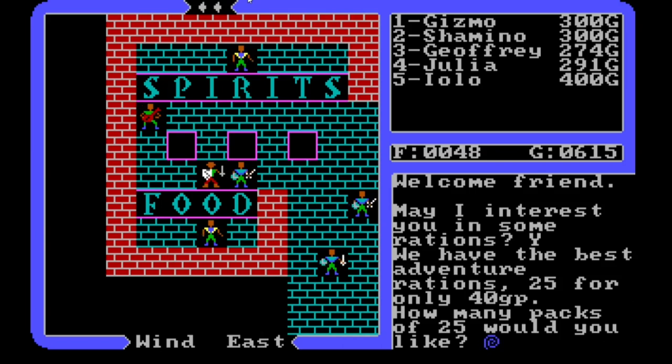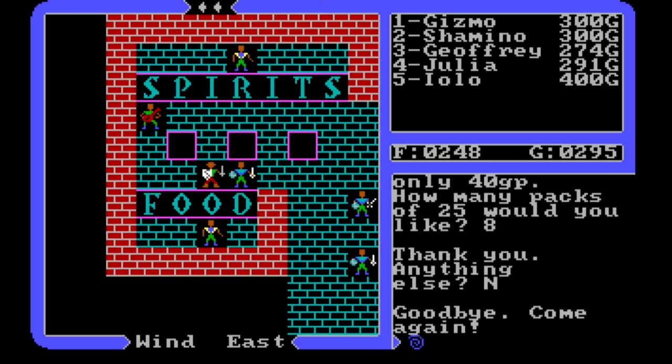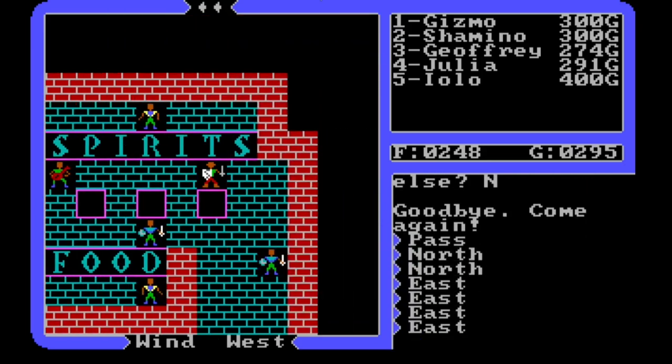I could have sworn it was like 25 gold pieces here before. I'm going to start keeping track and see if food prices are changing. We do have a lot of gold. If I bought packs of 25, four would give us 100... let's buy eight. Actually, we don't have the gold for that. All right, our business here is done.